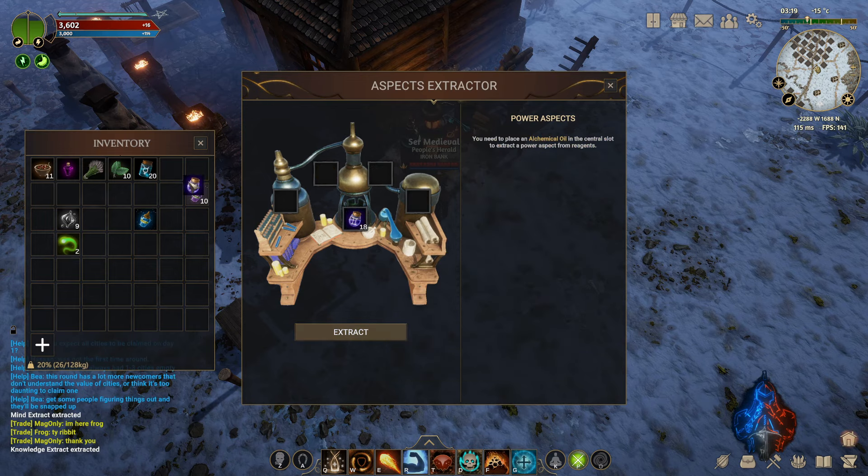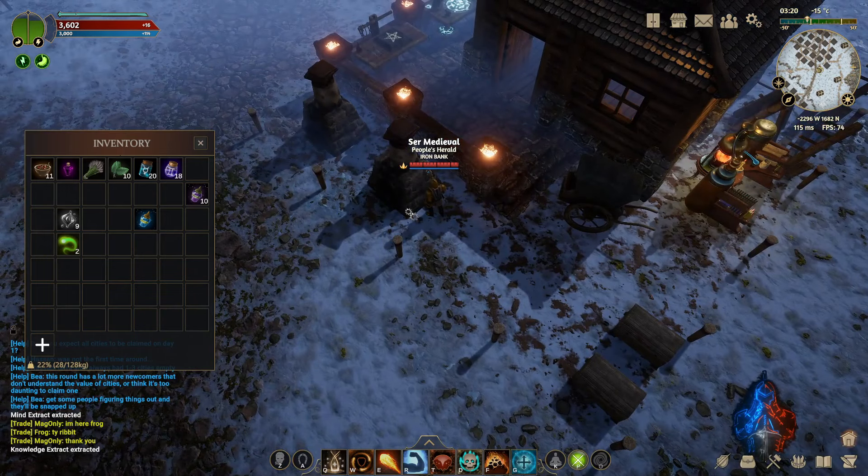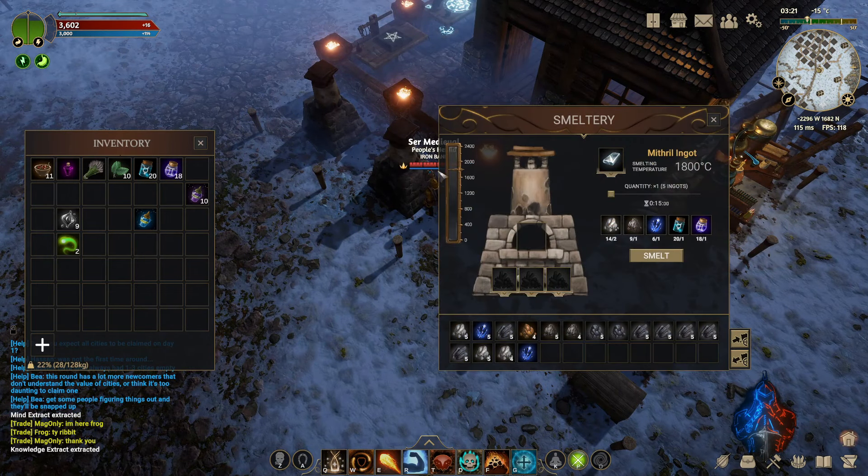So I extract that — that's going to give me 18 knowledge extracts. And then now I can use it for whatever I need, whether that's crafting, refining, whatever.